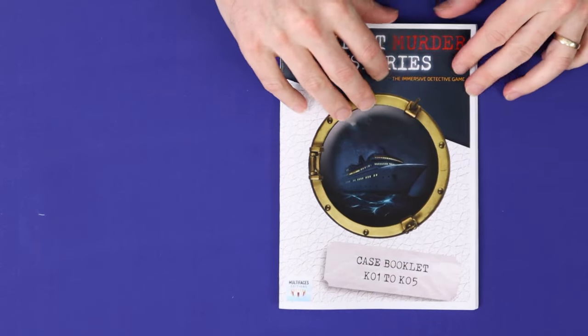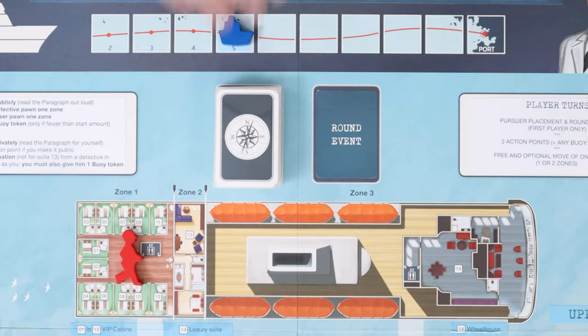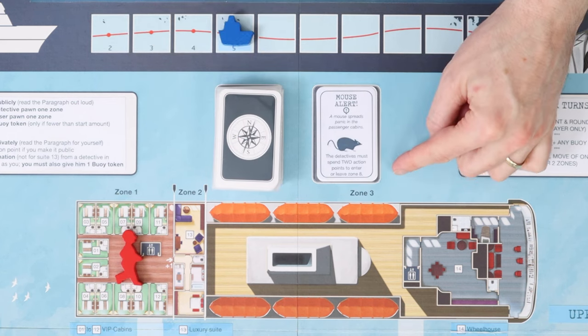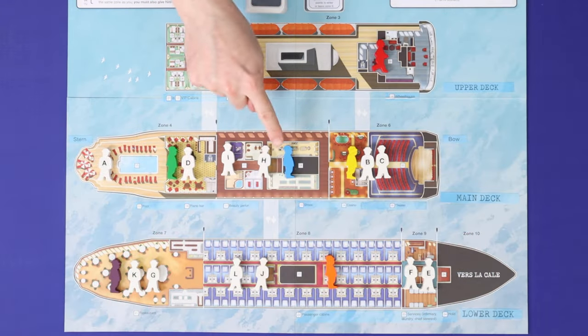Each case begins with a short description of when and how the victim's body was found. The game is then played in rounds. Each round begins with the drawing and resolving of an event card, as well as moving the ship's purser to the appropriate zone, followed by each player taking a turn.